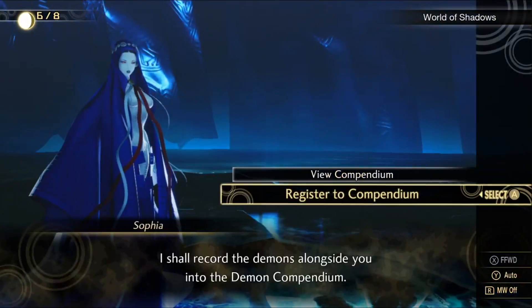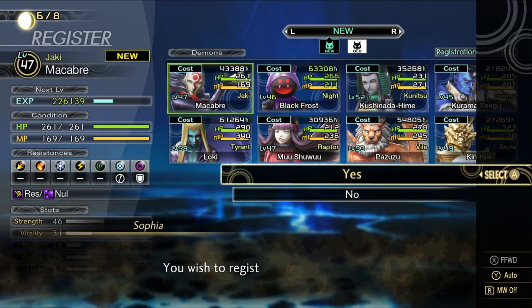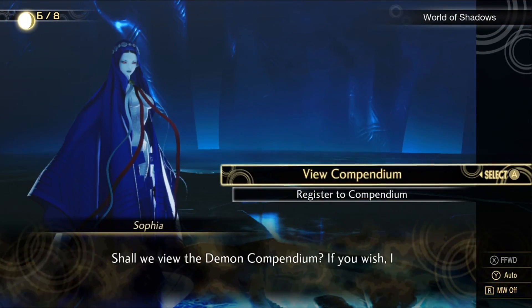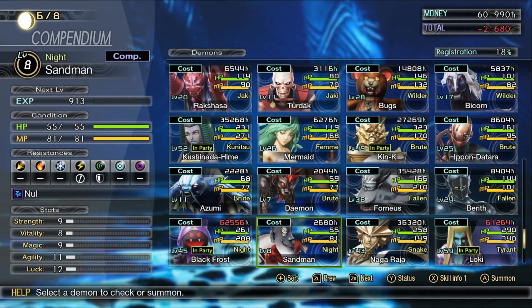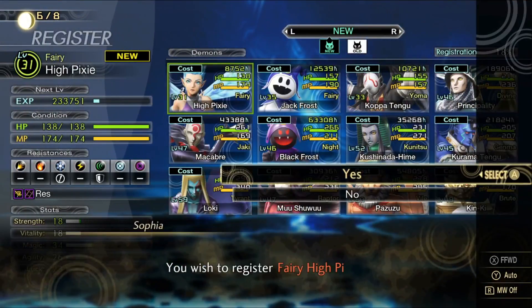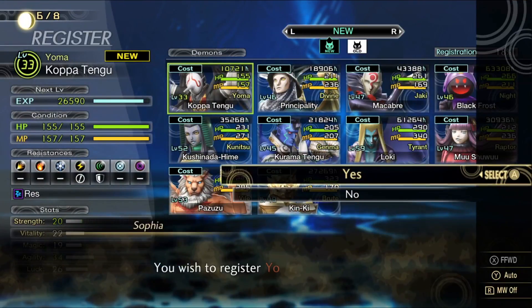The compendium itself has two separate options. You can register current demons, which saves their levels, moves, and such, so that the next time you summon the demon it'll be exactly the way you left it. You can also summon these demons via view compendium by paying a certain amount of macca. This is especially useful if you want to fuse a demon but also keep one of the base demons — you can register it, fuse it, then resummon it.